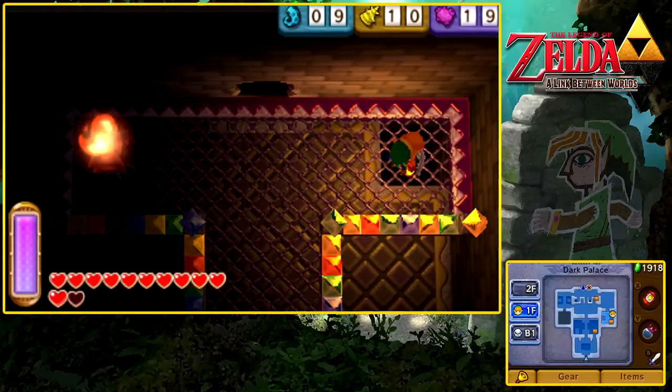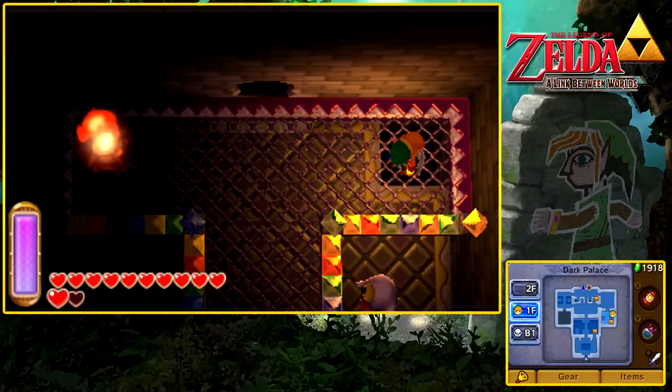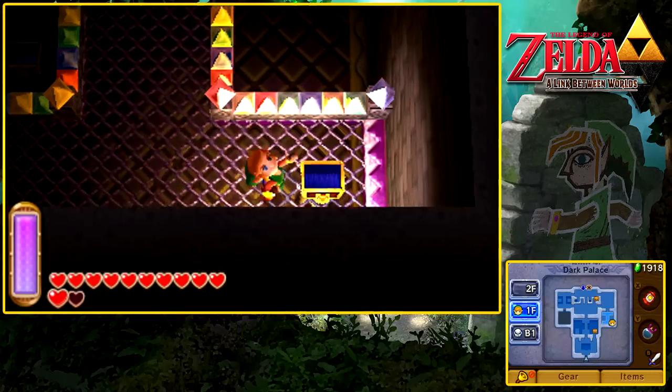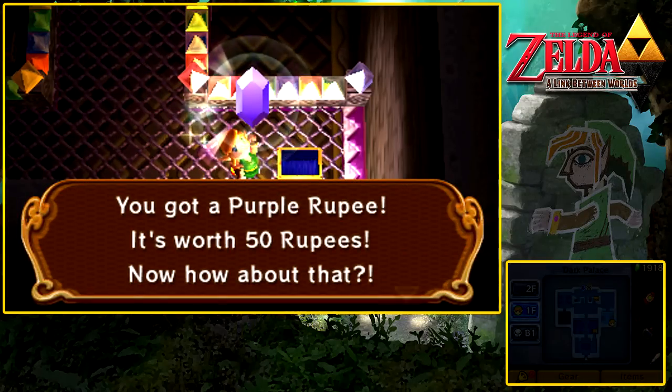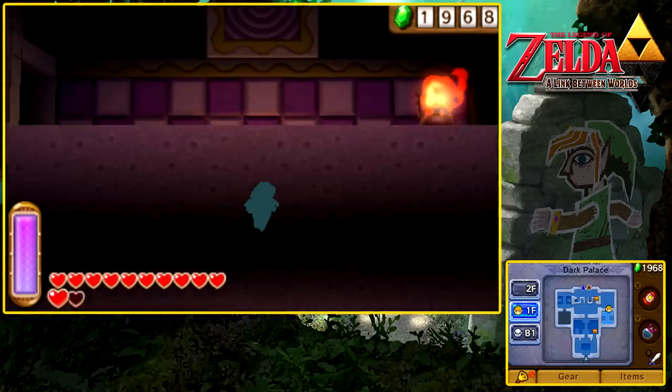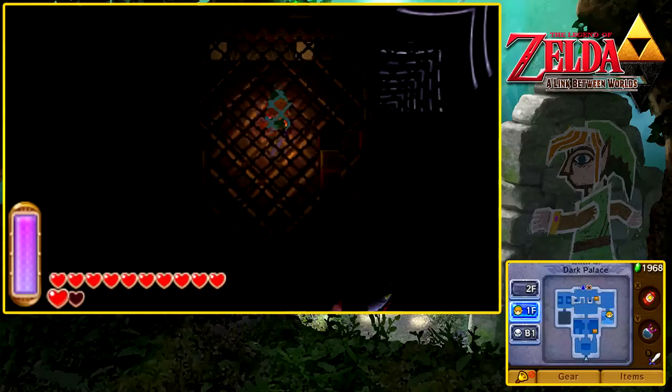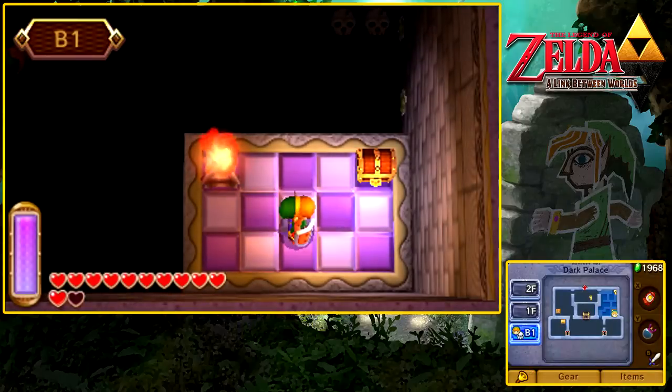Basically, if you want to get down into the basement, look at the bottom screen — there's a blue arrow to the north of the dungeon. That's pretty simple. Purple rupee, just like I said — I'm not going to steer you guys astray. Let's go back in this room, fall down this hole, and go down to the basement to get a chest.